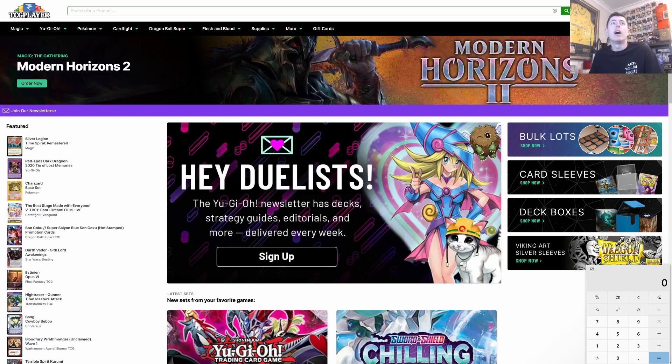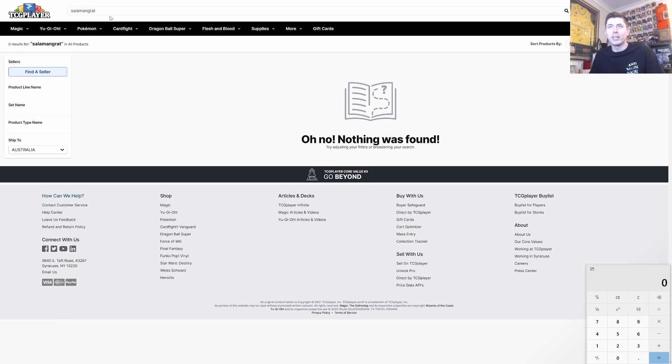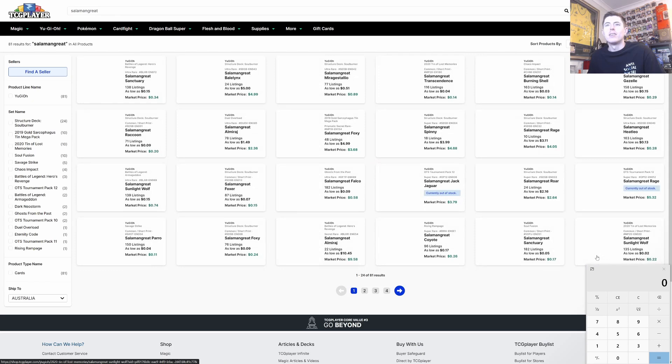I have a bit of an idea what we're building — it's a popular one on the channel, Josh plays it a lot: Salamangreat. I think it's probably going to be the best budget deck in the next format. You don't need Access Code Talker with Mirage Staglio because they conflict — you can't use Access Code if you use Staglio. So a Staglio build will probably be the cheapest.